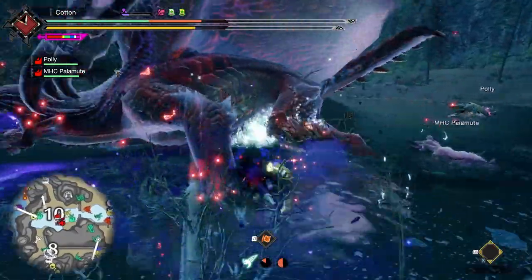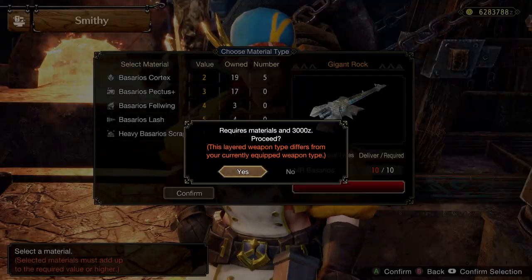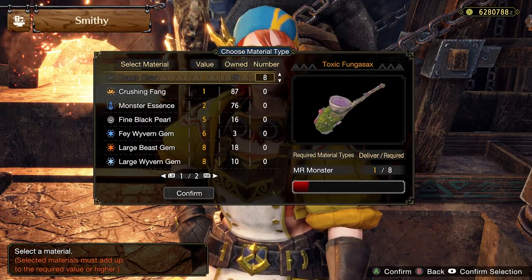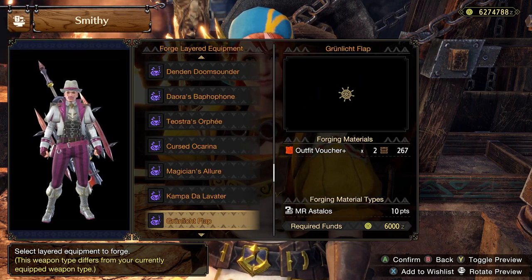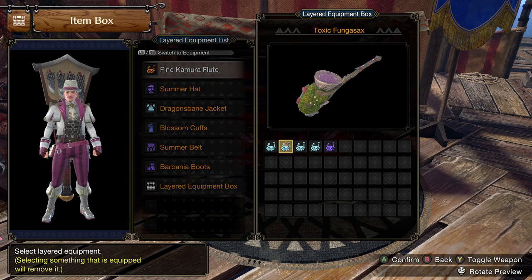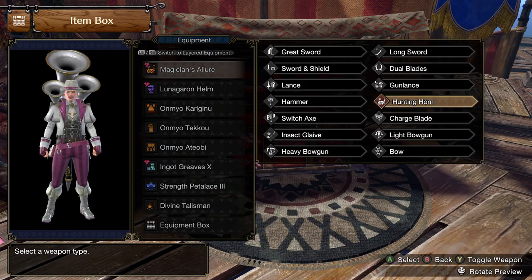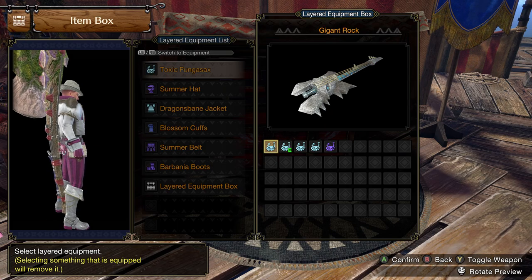First up, something that is pretty obvious if you have messed with the system at all: layered weapons. In World and Iceborne, you would have to use materials and Zenny to change each individual weapon to look the way you wanted. But in Rise and Sunbreak, this system works quite a bit differently — much simpler. You unlock the ability to use a certain weapon as a layered style, and then it is forever in your item box like a piece of layered armor. Regardless of what weapon you use, just go to the box and equip it in the layered equipment menu. One time purchase, permanent use.